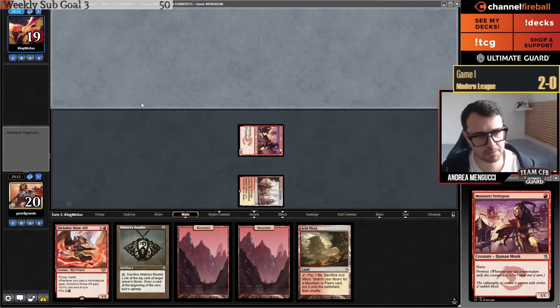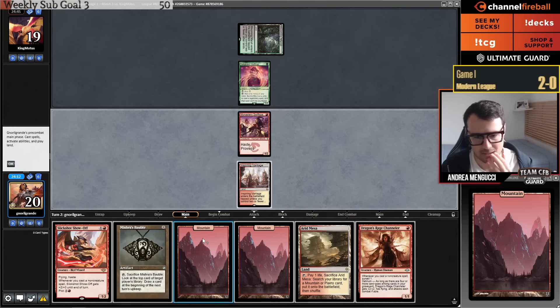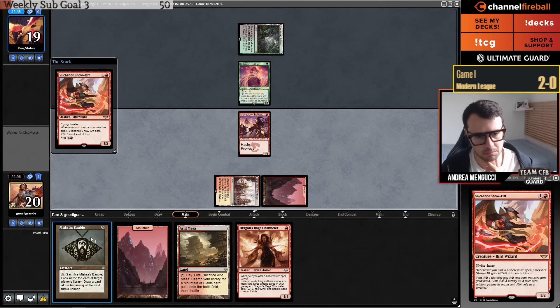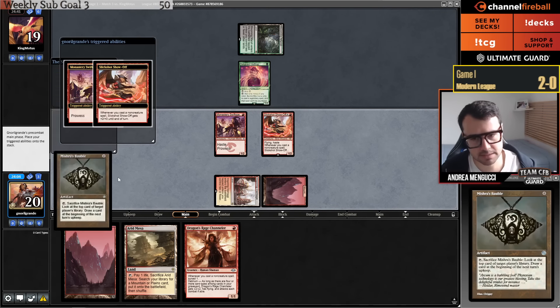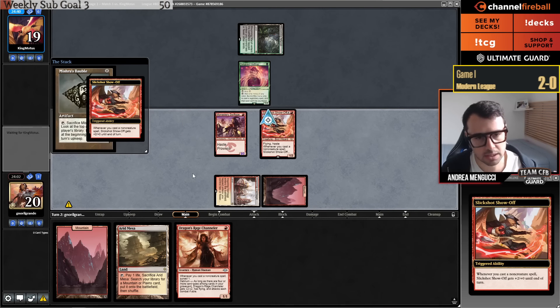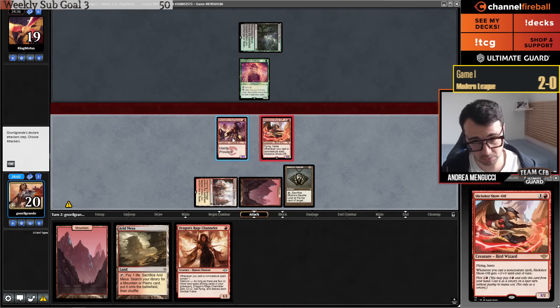Opponent is Yawgmoth. Let's go Show-Off, Bubble, attack. I need to respect Dragon's Rage Channeler. I need to respect Orcish Bowmaster, so I can't crack the Bubble now. I have to wait, because if I crack the Bubble now they can go Bowmaster in upkeep and kill my Show-Off.